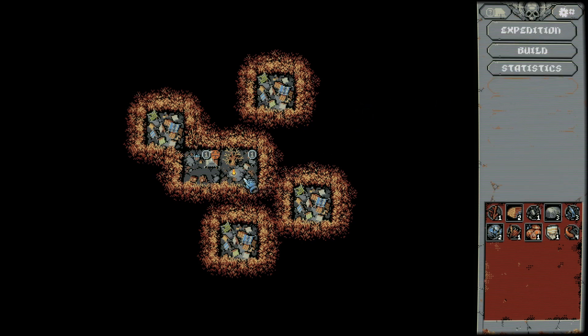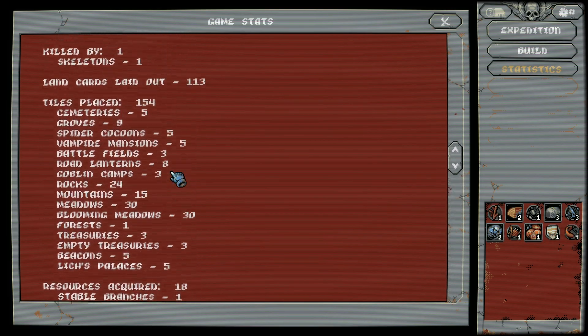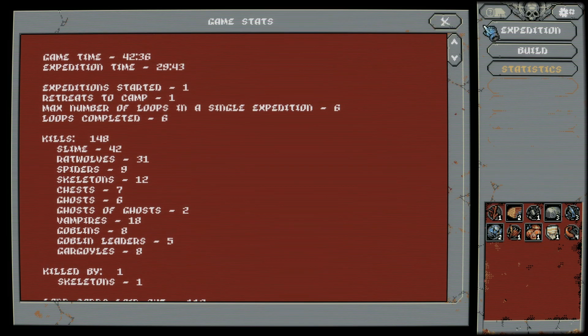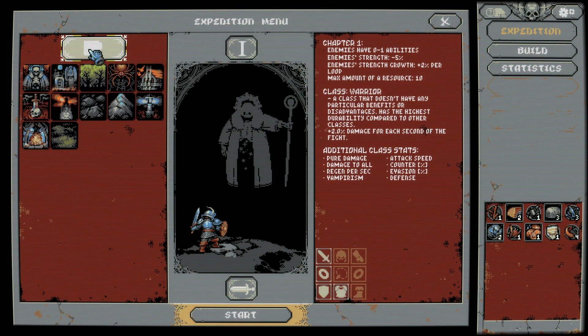We're gonna jump back in and do another expedition and see what happens. Chapter one. Class: warrior. Oh, there's different classes - interesting!